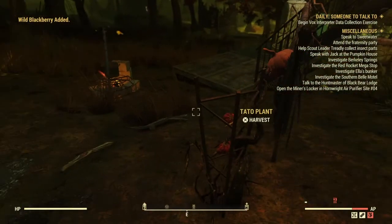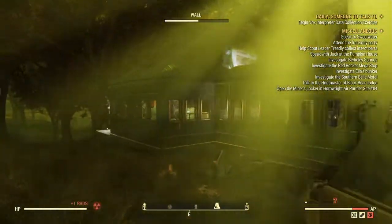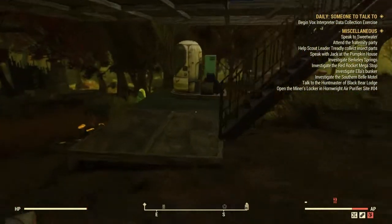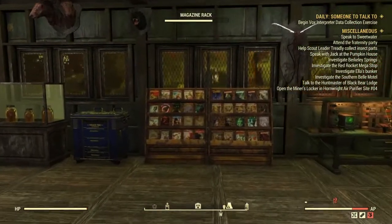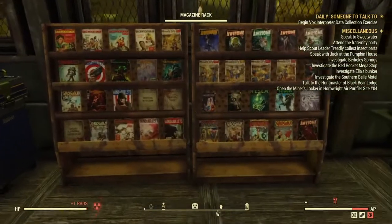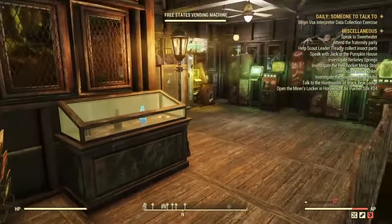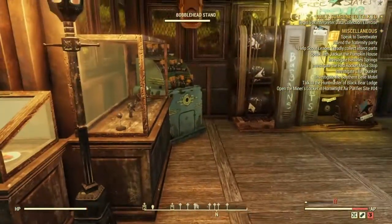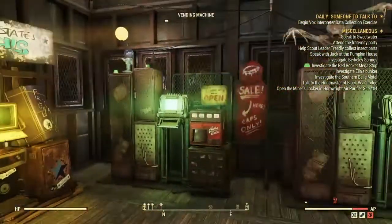We have some tato plants, a nice little scarecrow, and a little cooking machine outside. The camp looks pretty freaking cool. Let's head inside and see what kind of deals this guy has. Very nice magazine rack right there with plenty of magazines, nice work benches, nice display cases, and the vending machines. We have the nice vault boys right there — not too much to this guy's camp, but it's well set up.